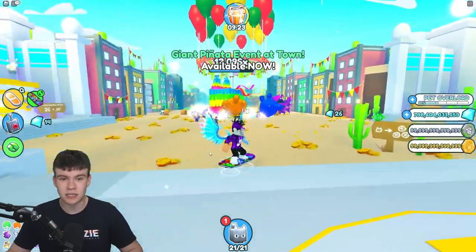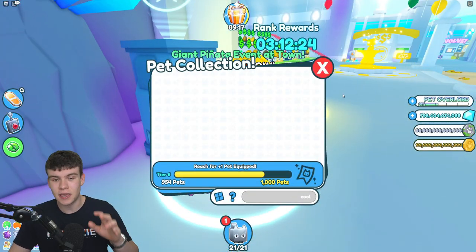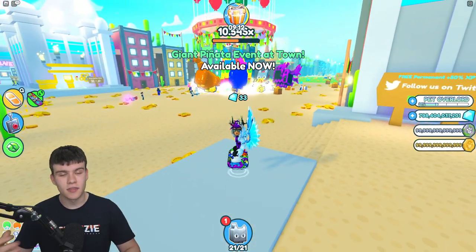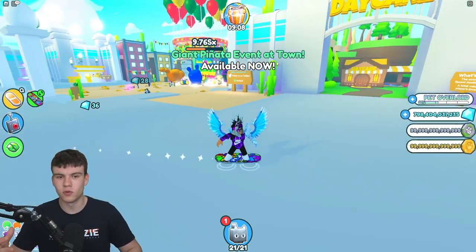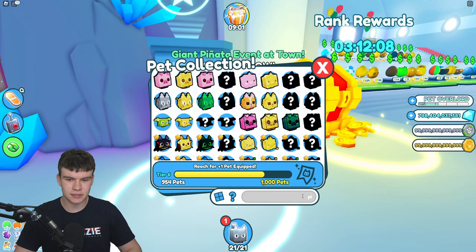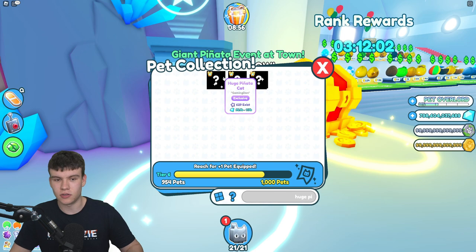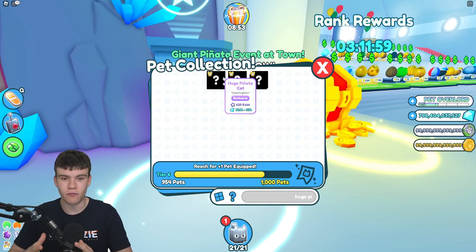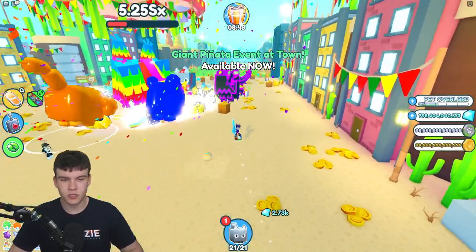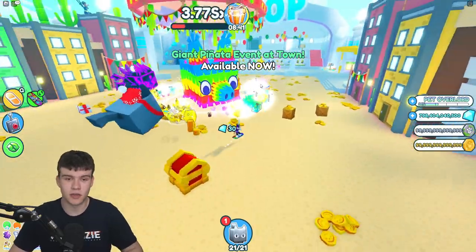This one ties in perfectly with what's happening right now — it's the Huge Piñata Cat, a brand new huge pet added in the current update. Keep in mind, if you're watching this weeks or months later, this pet may not be available as it's part of the current event. This update has only been out for three days and already 629 of these exist.